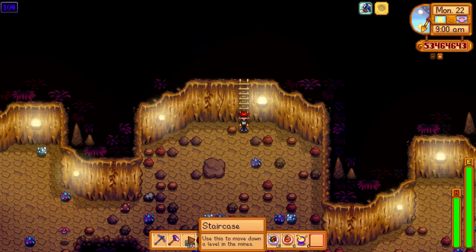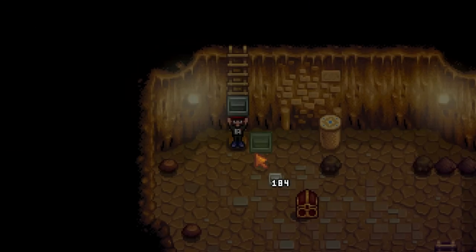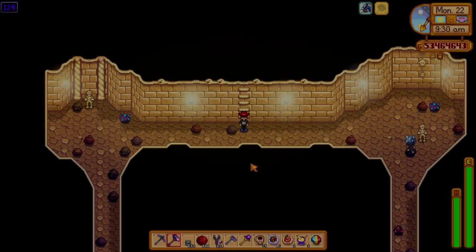We've got to start finding some more of these now — it took so long to find the first one. Here we go, another one — level 100-something, that's a nice floor to be on. That's satisfying. Please give me the auto petter. Oh — prismatic shard! Okay, not bad, not bad. But we've had better.